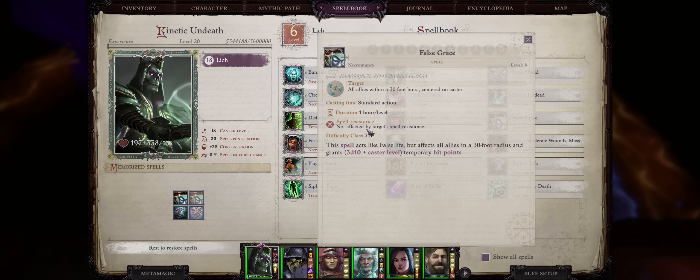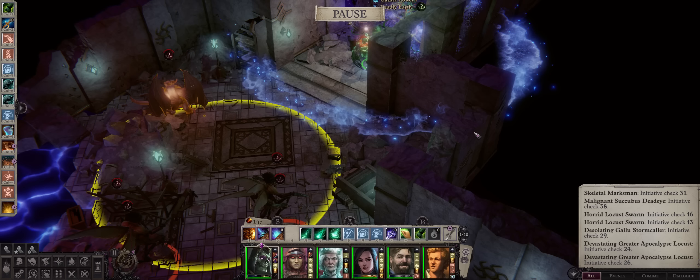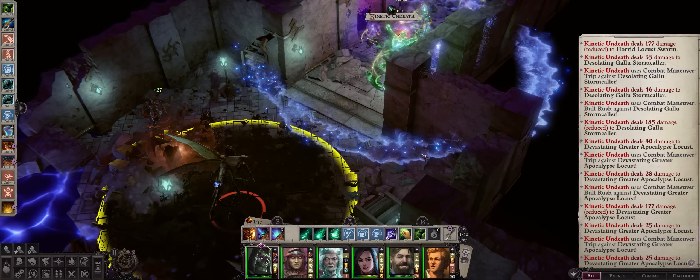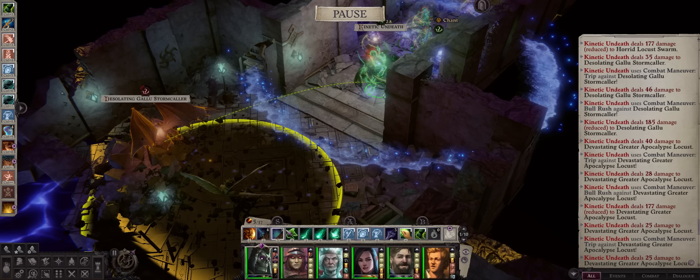And of course an extreme amount of temporary hit points through spells like False Grace. So in the end, while Lich won't have as high area of effect damage as Demon, it has other tools to make up for that. And don't forget that unlike Demon Rage, the Lich powers are all passive, so are always in effect.